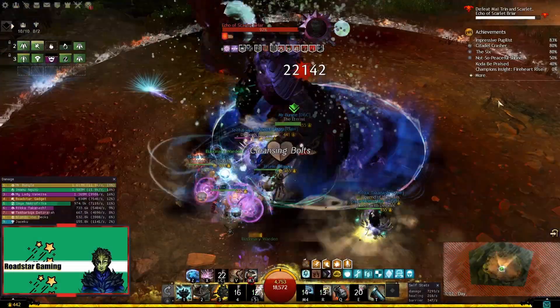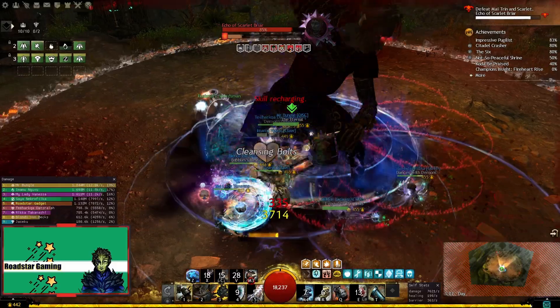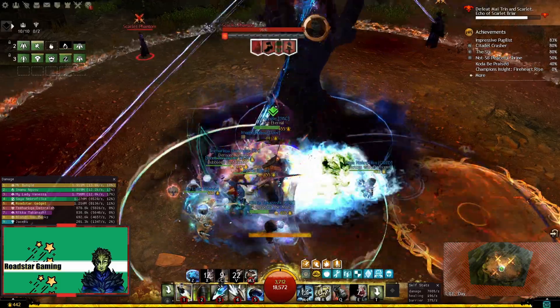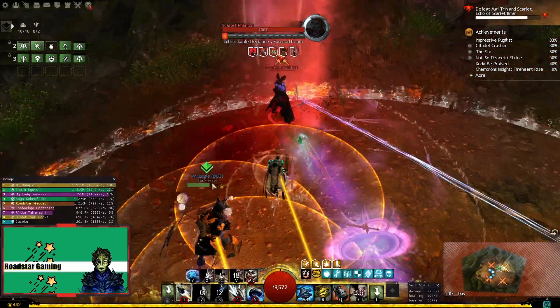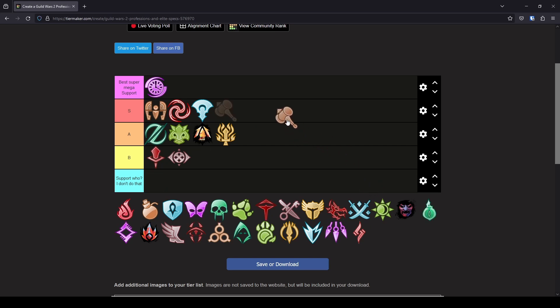Let's go with Scrapper now. Another resurrected support build — I mean resurrected heal support build, because the dps was fine. The spec was buffed in the last patch and it feels a lot better to play now. You have plenty of boons too, and more barrier in addition to healing on the heal build. The dps support build is also really good and does a lot of dps in addition to quickness. You also provide superspeed which makes the combat running bearable. This is a great spec in my opinion, and it fits in S tier now.